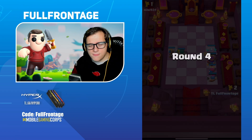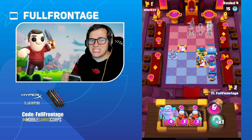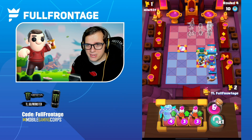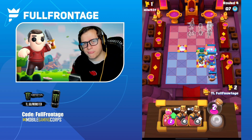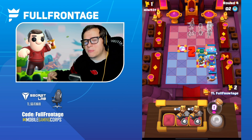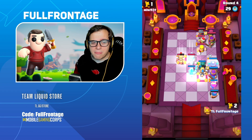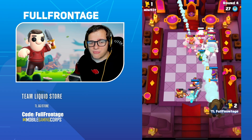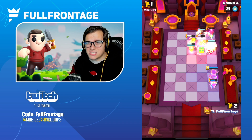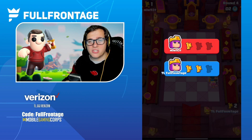The Lumberjack starts at 11 HP and goes up 2 HP per level, capping at 17 HP — pretty solid for a three-elixir mini, still lower than the Knight but very solid overall. The Mini Pekka starts at 8 HP, goes up by 3 HP per level, capping at 17 HP. That's pretty good considering how much damage Mini Pekka does — it's one of the few units that does two or more damage. With 17 HP, 2 damage per hit, plus a critical chance, it's really strong.